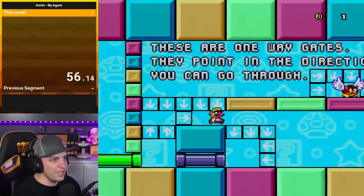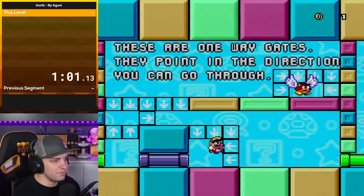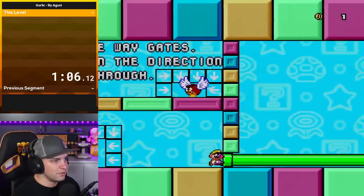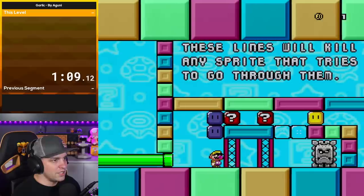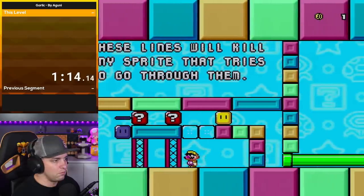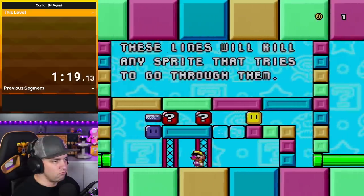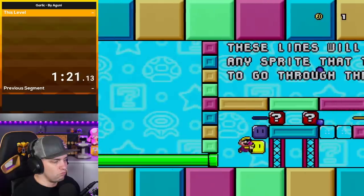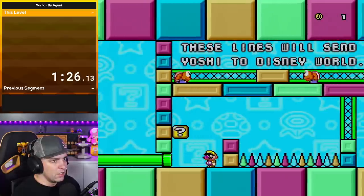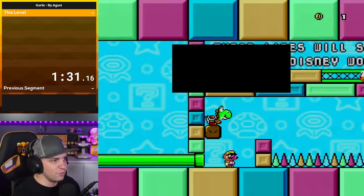These are one-way gates. They point in the direction you can go through. These lines will kill any sprite that tries to go through them. These lines will send Yoshi to Disney World. Wait, what? Don't believe his lives?